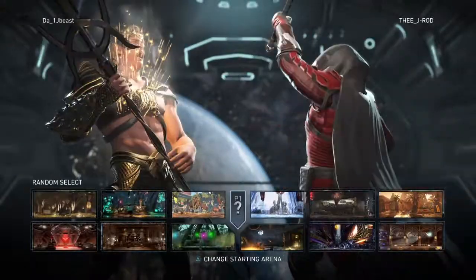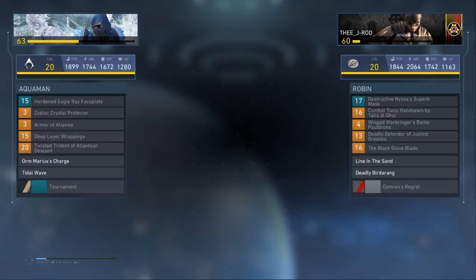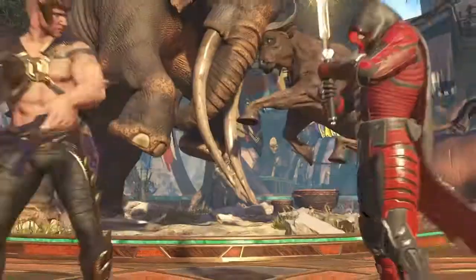We got our second match now — we're playing against Da Beast. You ain't Da Beast because you're playing as Aquaman. How much of a Beast can you be playing as Aquaman? Aquaman's cheap — even though he got nerfed, Aquaman's still pretty cheap to me. Alright, let's defeat this overpowered character with Robin.